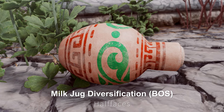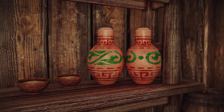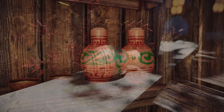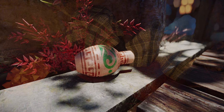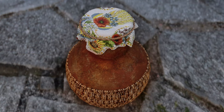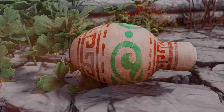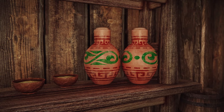Next up is Half Faces Milk Jug Diversification. This mod changes the milk jug into various styles, using 4K textures to provide more intricate details. The mod includes different designs that replace the milk jug. Additionally, it comes in a replacer format without an ESP, so you can install or uninstall it during gameplay. If you like it, give it a try.